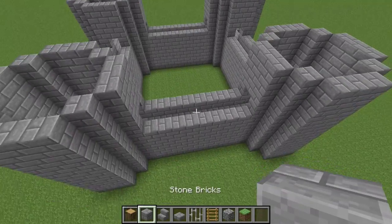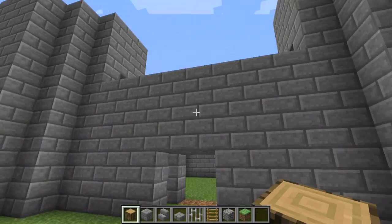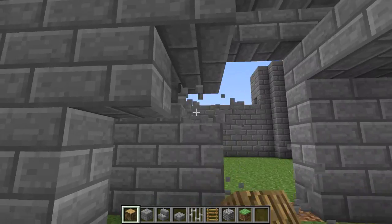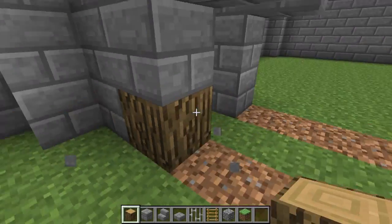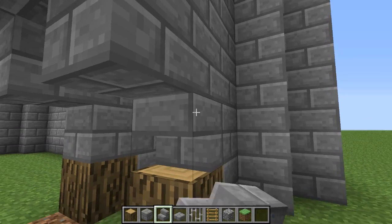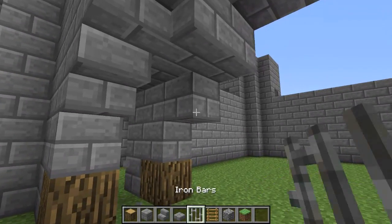Let's start making the entrance to the castle. Checking it's even: one, two, three, four on each side - yes it is. Build out two blocks on each side like this. On the corners place oak wood blocks, and then for PC users go ahead and place upside-down stairs on the corners like this - sorry if you guys on Pocket Edition can't do this, it does look good.